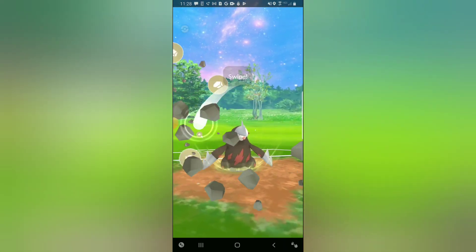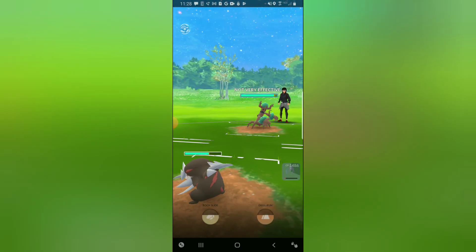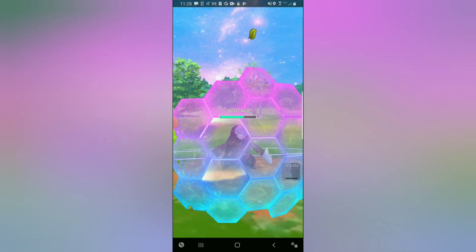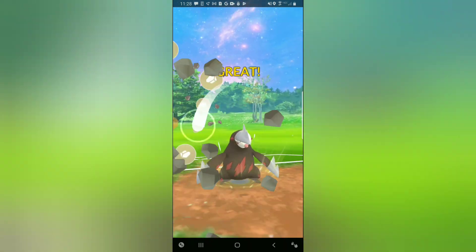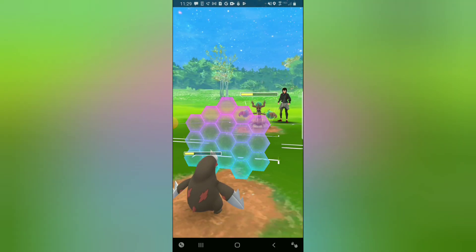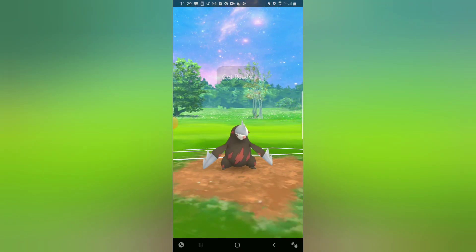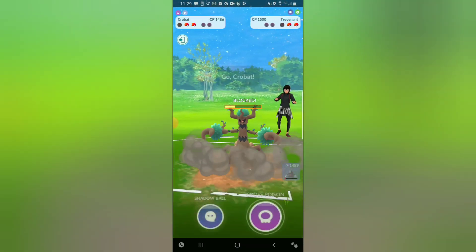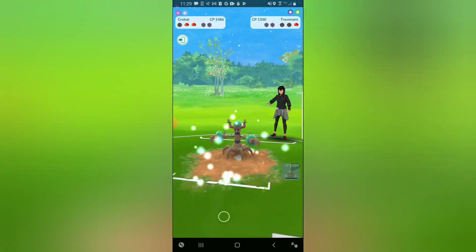The Toxapex comes back in and they switch out into a Trevenant. This one is looking pretty much like game over for me. Going for the Rock Slide — we get a shield. I keep going for Rock Slides; Rock Slide does hit neutral in this matchup and hits harder than Drill Run, which is resisted. I shield up a Seed Bomb and go for the Rock Slide after over-farming just a tad. Trevenant lets it go through, bringing them pretty low. Our switch clocks are misaligned — I over-farm a little bit and go for a Rock Slide, and my timer comes back up. I come in with Crobat and snipe with the Cross Poison.